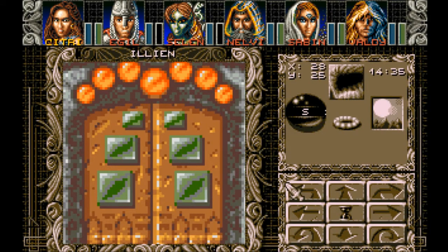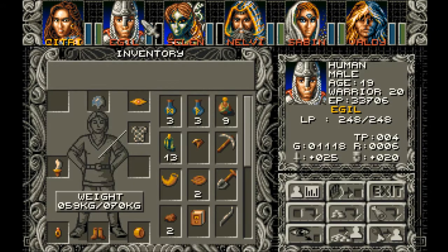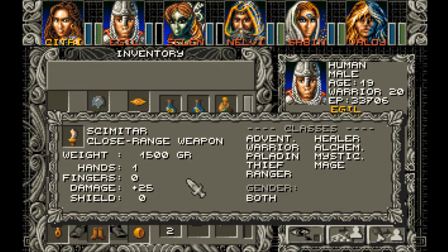Welcome back to Let's Play Amber Moon, blind for your Commodore Amiga. I am Amethyst Lunatari. We're back in the land with annoying music — the town anyway. Illian just bought and sold a few things here. We picked up a Scimitar in our last dungeon, so we just gave it to Agile. He went from an attack of plus 15 to 25. Pretty sweet.